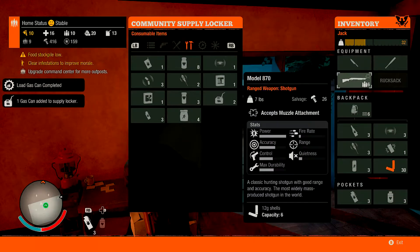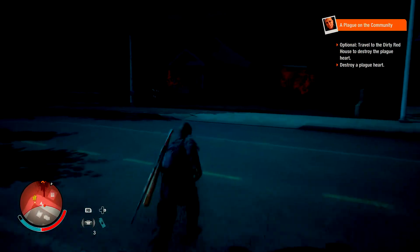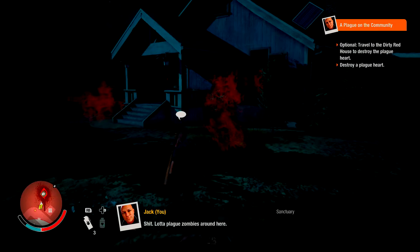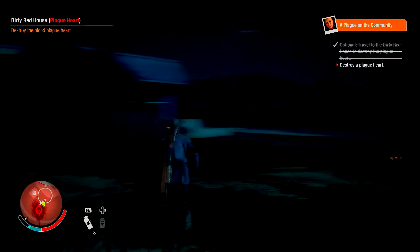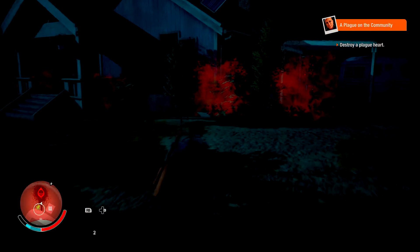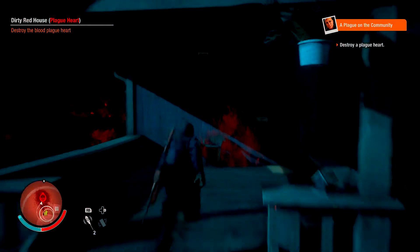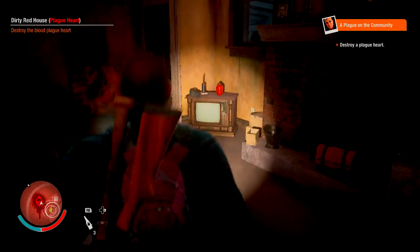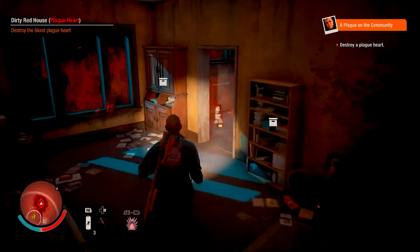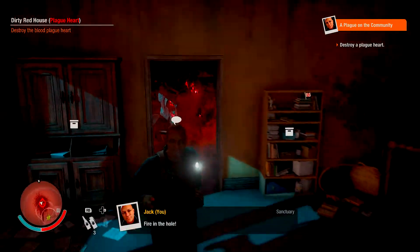Let's get right into the gameplay. As you guys can see, I just parked my car — the plague heart is across the street. Making a little run here. All the zombies are behind me. I set my boom box — there are a lot of plague zombies around here. The boom box started going off. Heading towards the house, kind of scrambling looking for my fireworks. I set the fireworks — you don't even really need to, but it's just extra insurance. Those boom boxes attract the zombies, so there are no zombies on me while I work on this plague heart.